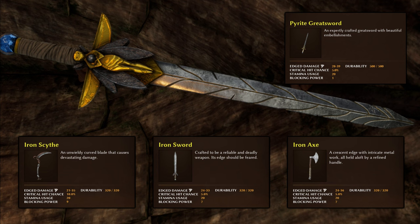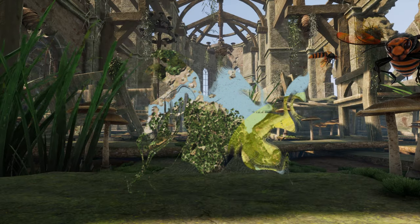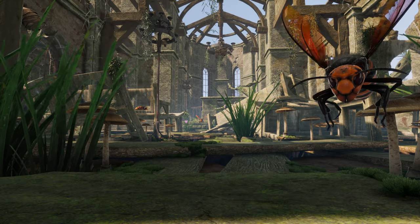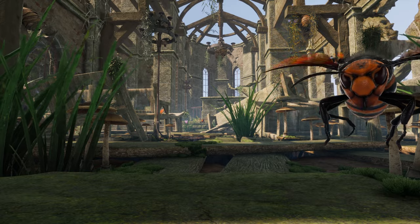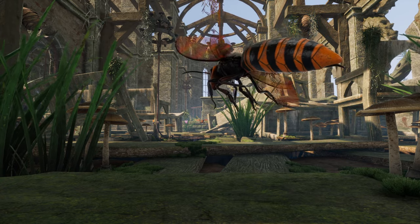Now, where to find the recipe. The location you need to travel to is in the crypt area of the ruins biome, in the far southeast of the map as marked here. This is a higher level area, so having something like the Iron Wing armor set and a good weapon is recommended, unless you play with a friend or two.